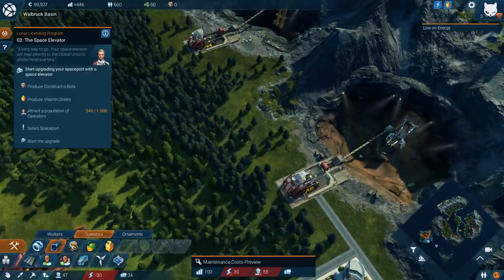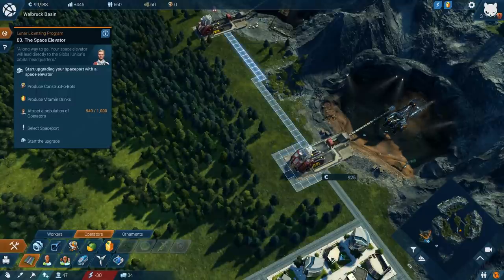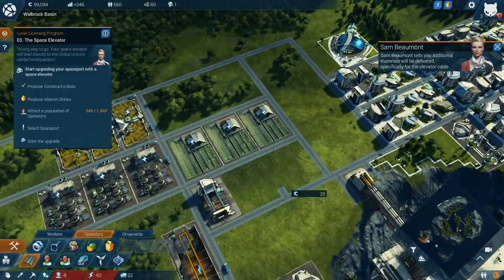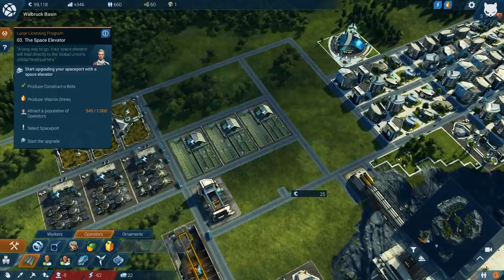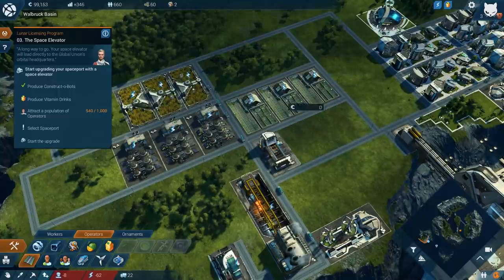We just got another warning — apparently we don't have any power, so that's a thing. I want to keep this road as close to the mountain as possible to avoid any land issues. A message says it requires special materials but a delivery has been arranged — well, thank you! Some reorganization is happening over here.